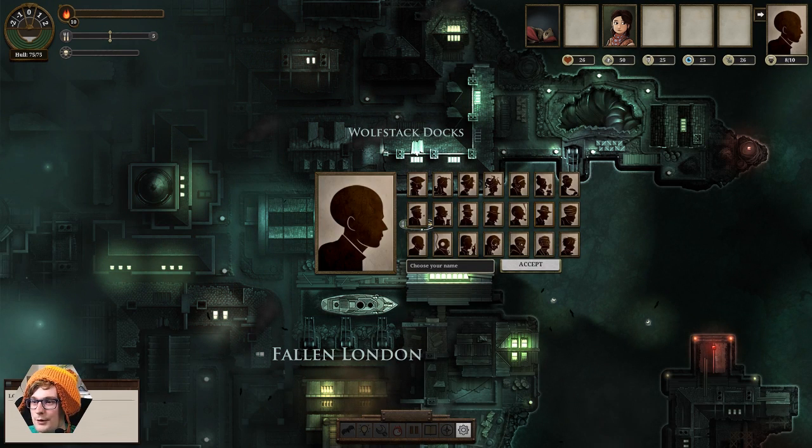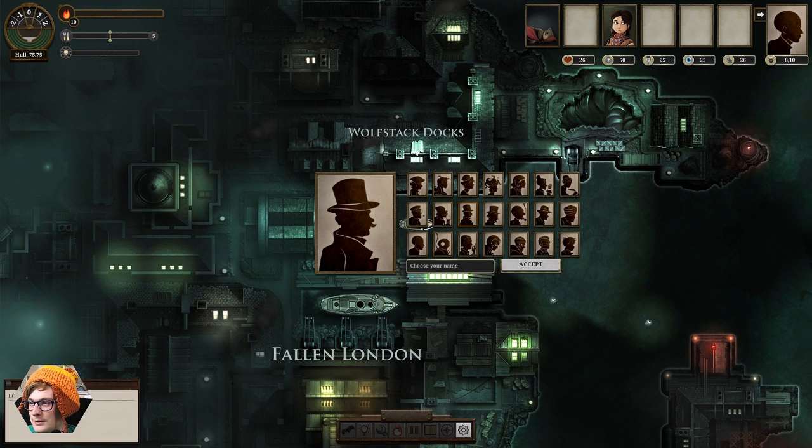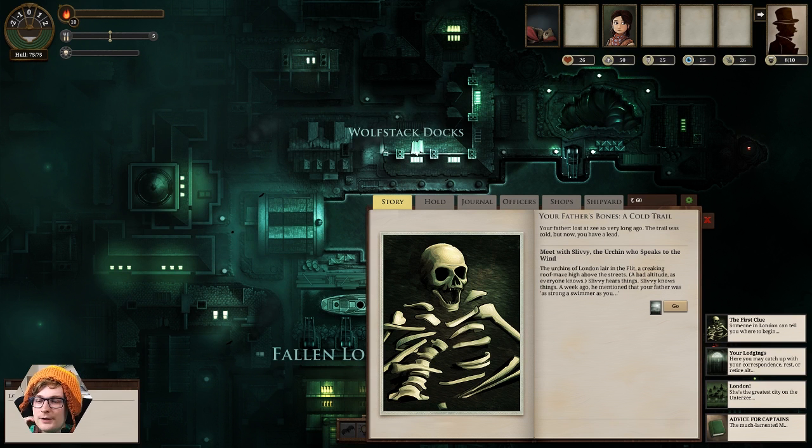And now we pick our portrait. These don't really have any in-game effect. He looks pretty cool with a jaunty top hat — I think we'll go for that. And we're going to go for Nightspear because that's who we are. Your father was lost at sea very long ago. The trail was cold, but now you have a lead — meet with Slivy, the urchin who speaks to the wind. The urchins of London lair in the flit, a creaking roof maze high above the streets — bad altitude, as everyone knows.